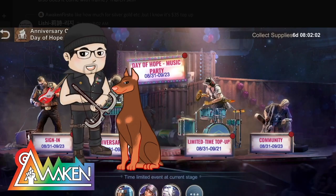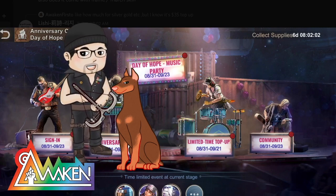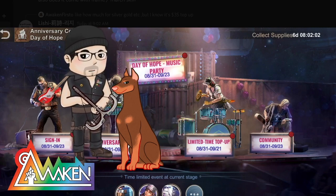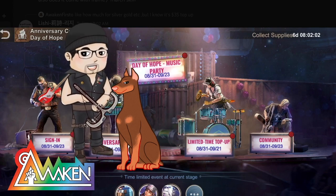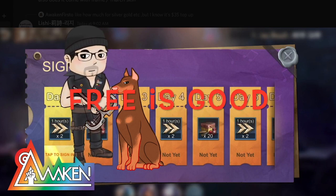Next, we're going to cover the Day of Hope Music Party. These are states from $6.49 to $6.60, which will be happening today. By signing in, you're going to get speed up resources for the whole entire event. Free is good.